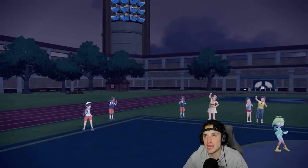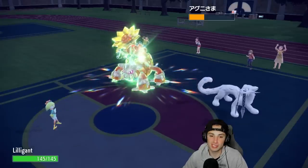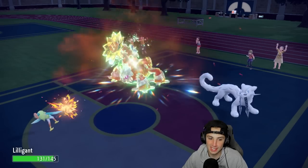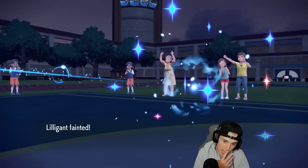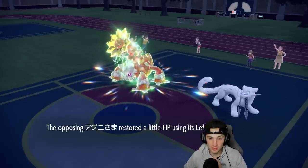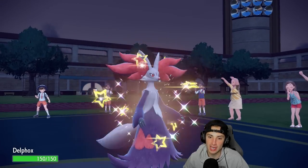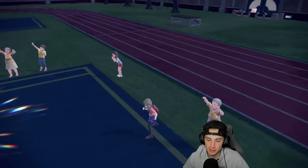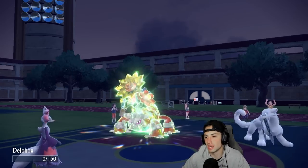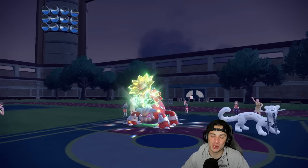They're locking things down with Grass Tera type — these teams love that Grass typing. Sucker Punch comes in and takes out another Pokemon. Iron Hands and Heatran still on the board. Close Combat lands some damage, but Heat Wave connects and takes us out. Delphox is getting ripped into — no chance unless Dazzling Gleam clutches, but it's not happening. Earth Power comes in, Delphox goes down. First-turn priority Pokemon did us dirty — Heatran is such a good Pokemon. We're 1-1, need a winning record in match three.